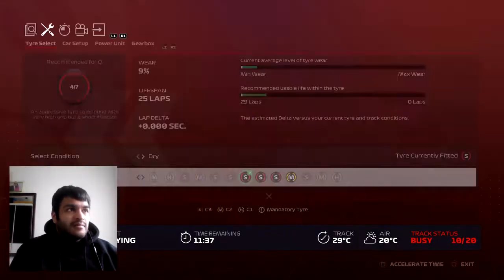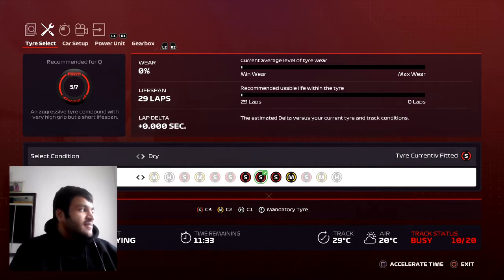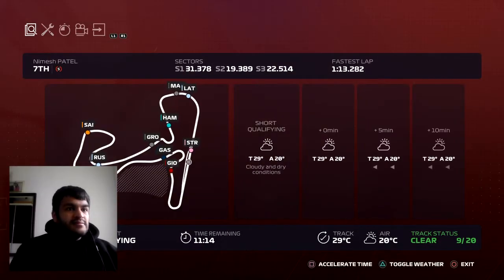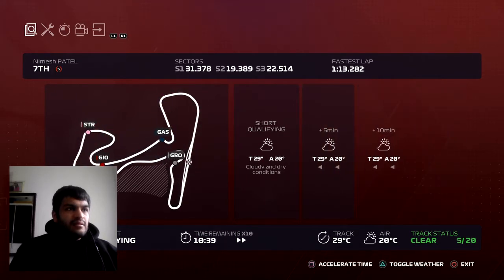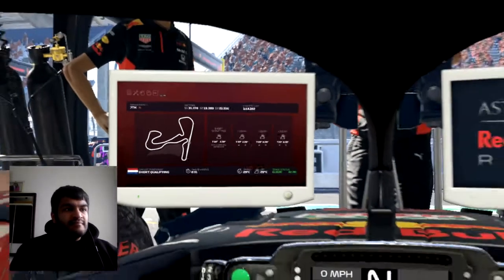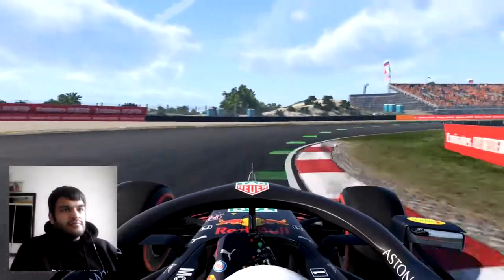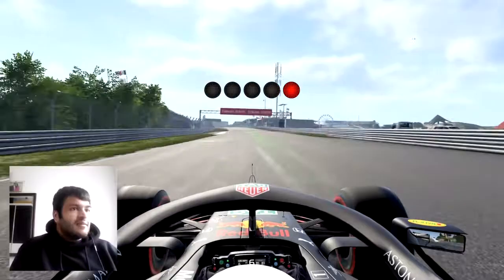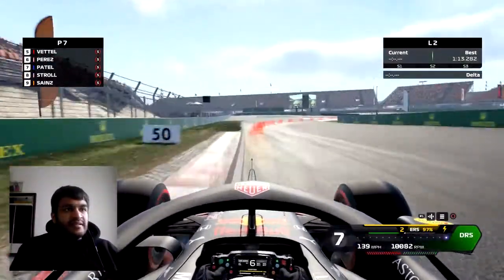I need to go to the garage, get some fresh tyres on, get some more fuel in the car as well. Let's get these soft compound tyres in the car. Let's see where everyone else is as well. If you want specific information or to make changes during a pit stop, you can tell me what you want over the radio. Press and hold the radio button to activate the system. Okay, we've got a clear track, we should be good — as long as no one's coming out of the pits.